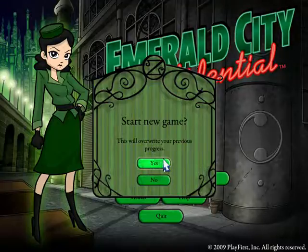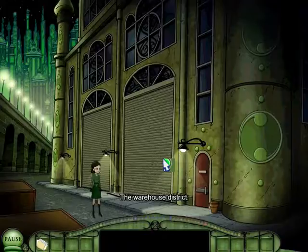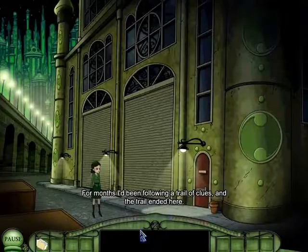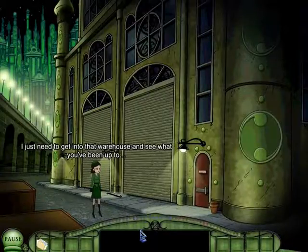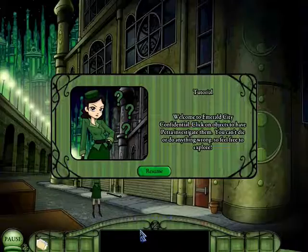Start a new game. The warehouse district. 'For months I've been following a trail of clues, and the trail ended here. That's right, Lion — I've almost got you. I've got a folder of documents that prove all of your crimes. I just need to get into that warehouse and see what you've been up to.' Tutorial: welcome to Emerald City Confidential. Click on objects to have Petra investigate them. You can't die or do anything wrong, so feel free to explore. Phew — that's a lot off my chest.